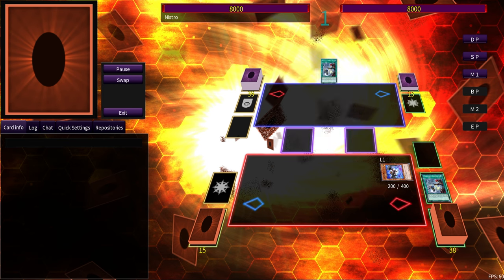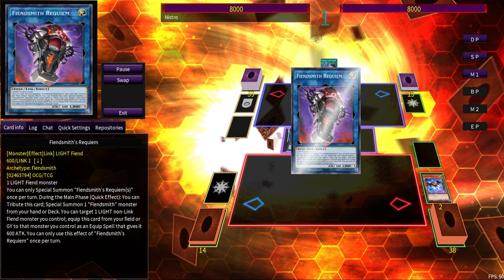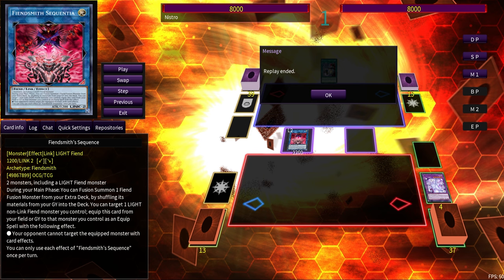We get access to our Light Fiend, go into Requiem, summon Engraver — you guys already know this Fiendsmith stuff. Unfortunately, because there's no more Lachryma, there's really no extension off of Sequence by itself, so we're going to need some extenders to make sure we can actually play with the Fiendsmith engine properly.